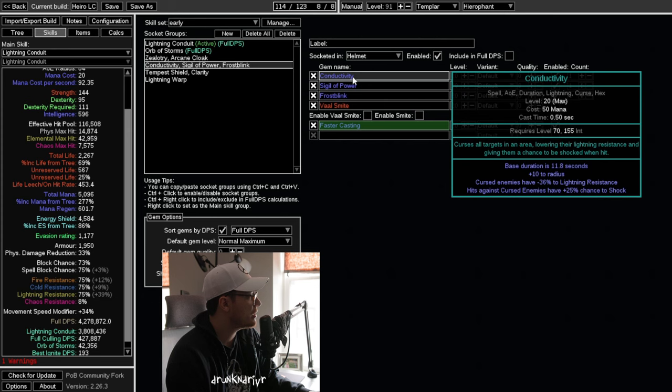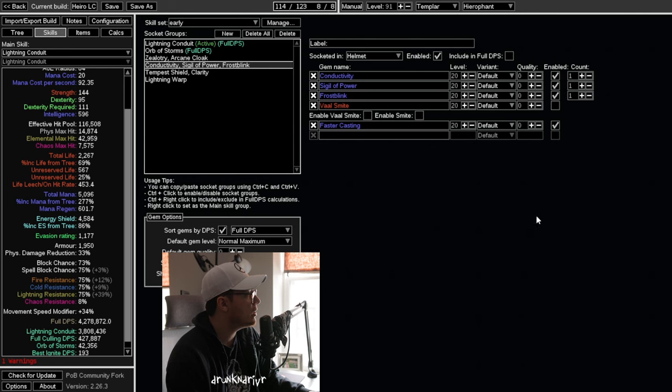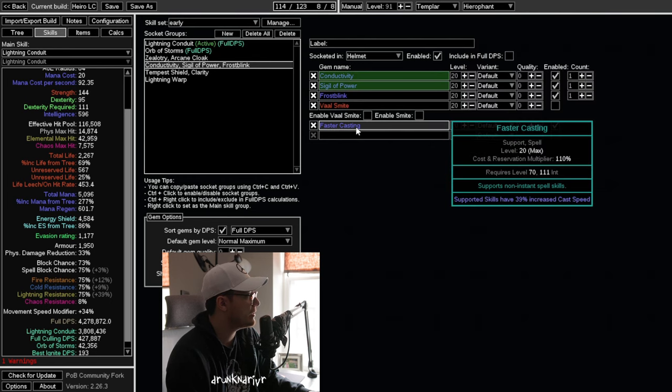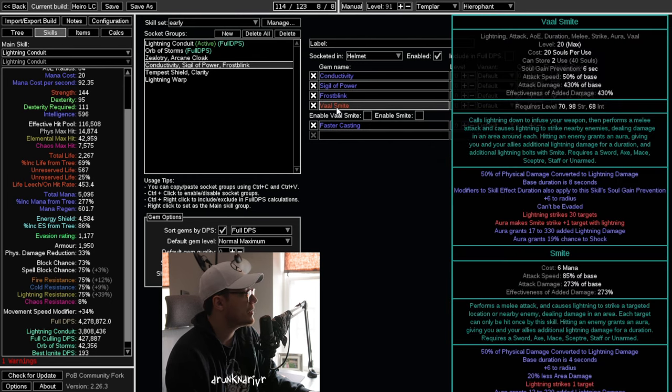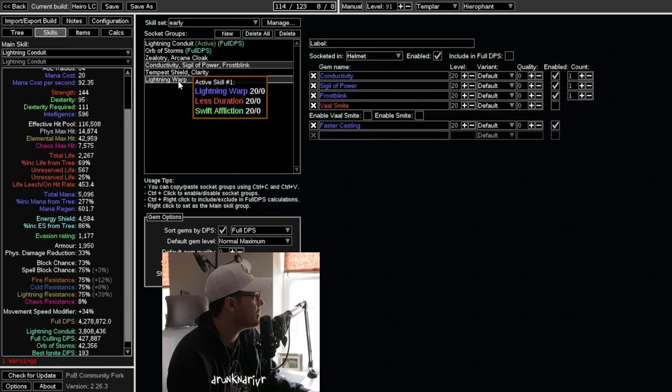We're cursing with Conductivity. We have a Sigil of Power to give us more Lightning damage, Frost Blink, and we also have Vaal Smite linked to Faster Casting. If you find you can use Vaal Smite, throw it in — it's just extra damage. Drop Faster Casting and put Vaal Smite in. Vaal Smite is very slow so I usually forget to press it, but I have it in here just in case.